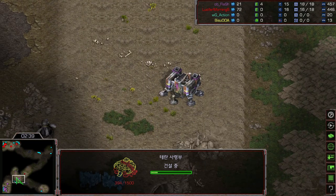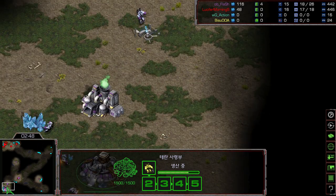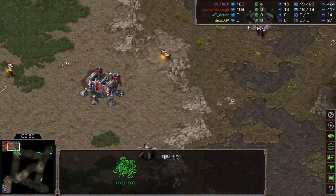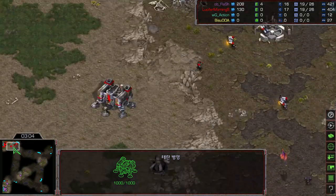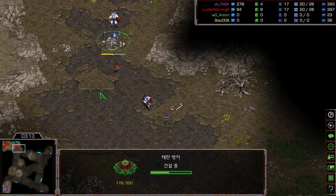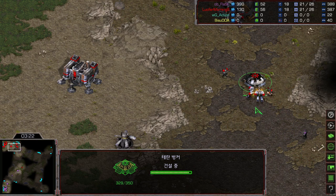Light is going for command center first here. The first Marine will be moving towards the 11 o'clock side. Flash is queueing up more SCVs, putting down the factory, and he is not mining the gas — very interesting. He only made 2 Marines, lifted his barracks, and is sending them all the way to the middle. He figured out Light is located at the 11 o'clock side. The one Marine will be going for harassment, but Light has an SCV assisting to finish the bunker. Light is going for the refinery as well, putting down the bunker and trying to get it finished on time before the second Marine arrives.